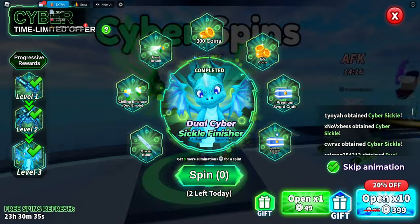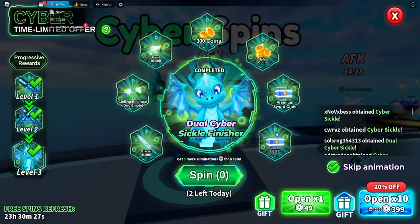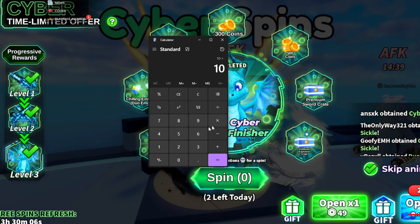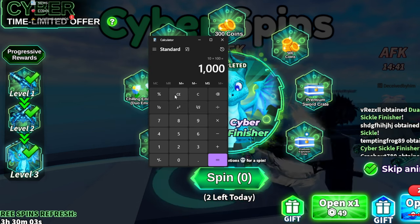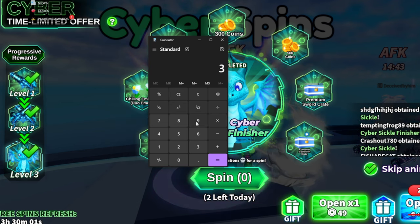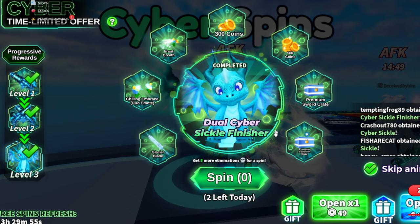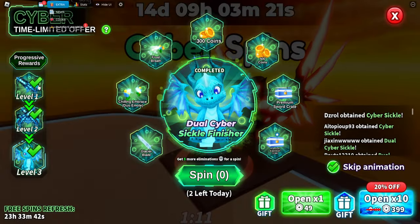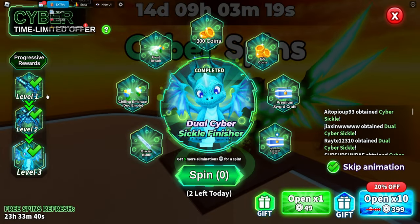In my opinion that's a lot of Robux. Calculating the total: every 10 spins is 399 Robux, so 10 times 100 equals 1000 spins, meaning 399 times 100 equals 39,900 Robux you'd need to spend to guarantee just this finisher if you're not lucky.